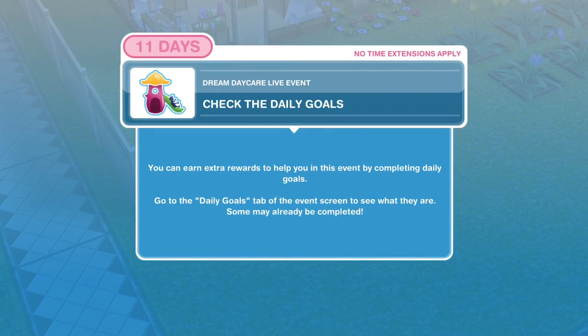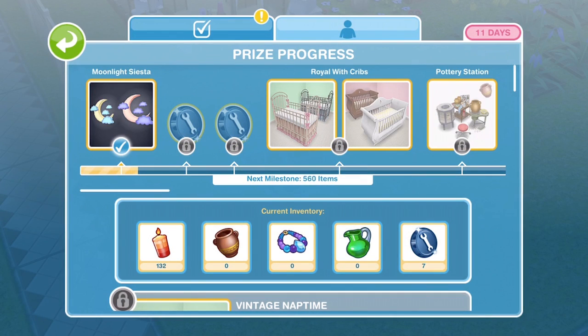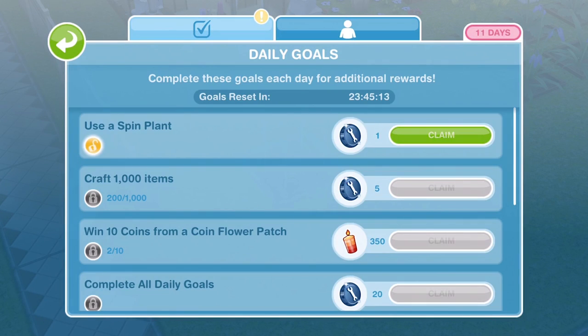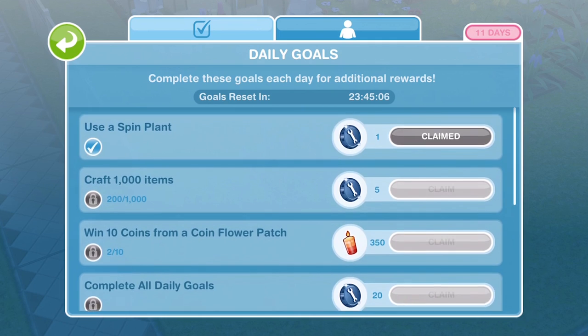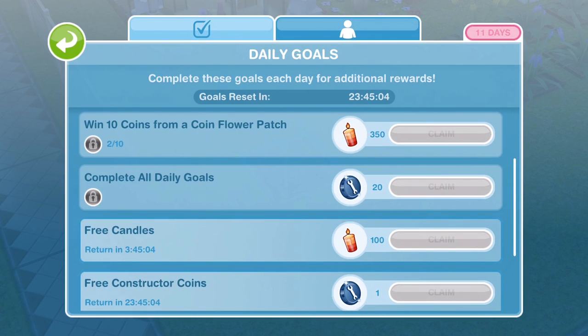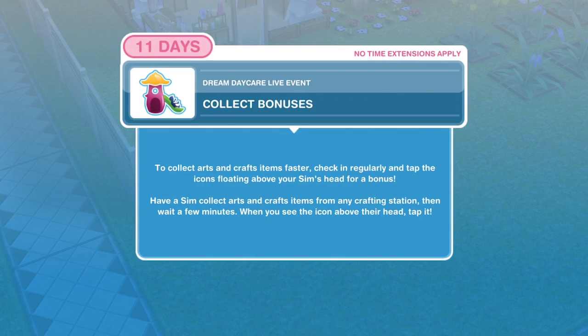Check the daily goals — you can earn extra rewards to help you in this event by completing them. I recommend it, though it's something I quite often forget about. Up in the top left, that's where your progress is. Definitely come in and make sure you're completing these daily goals, because it all adds up in terms of constructor coins and candles. You can also get free candles every four hours.